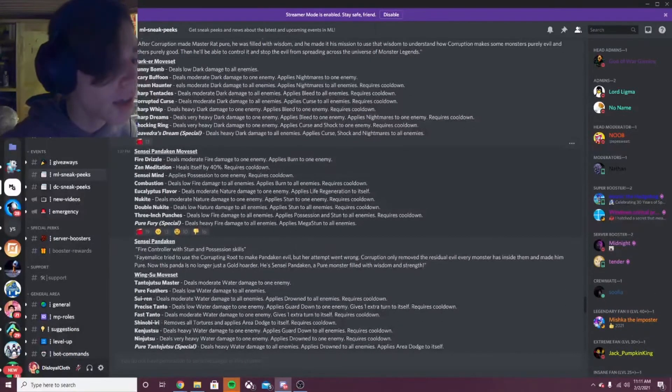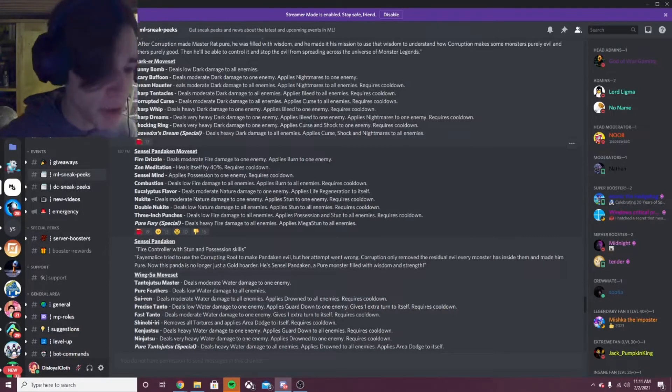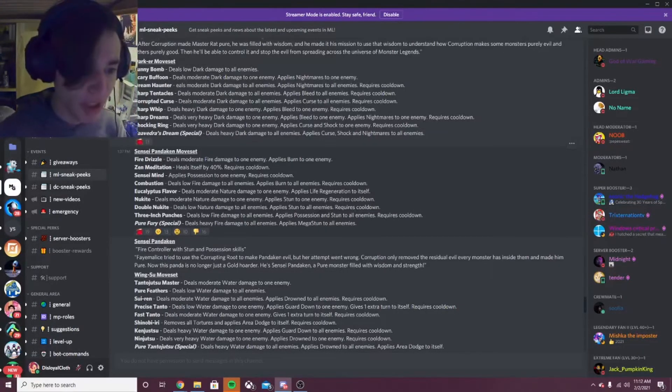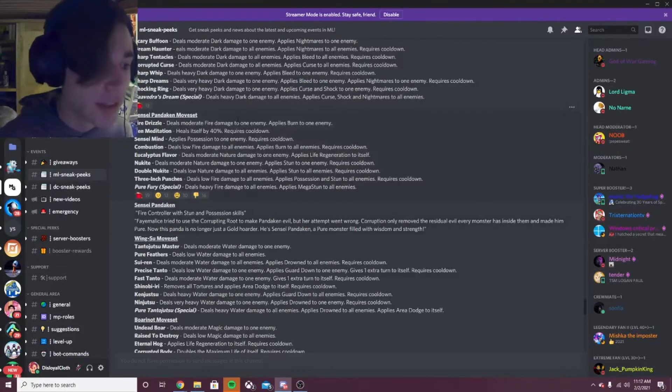Now let's get on to Sensei Panikin's moveset. Sensei Mine applies possession to one enemy — pretty decent but not the best. Combustion deals low fire damage to all enemies, applies burn — pretty good. Eucalyptus Flavor deals moderate nature damage to all enemies, applies life regen to itself — decent. Double Nukite deals low nature damage to all enemies, applies stun to all enemies — I like that. Three Inch Punches deals low fire damage to all enemies, applies possession and stun to all enemies — that's really good, this monster seems really good just because of that move. His special, Pure Fury, deals heavy fire damage to all enemies, applies mega stun to all enemies. He's a fire controller with stun and possession skills, and he'll be inside of the Golden Legends Pass.